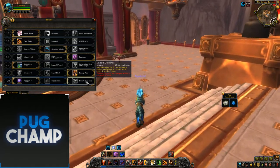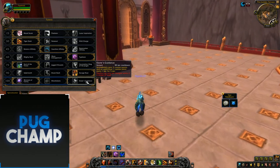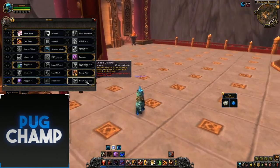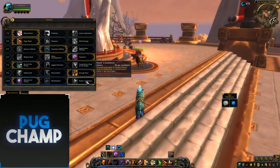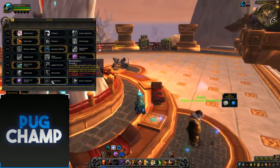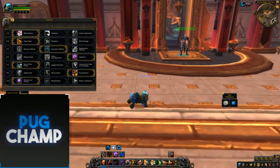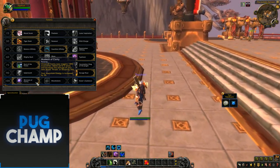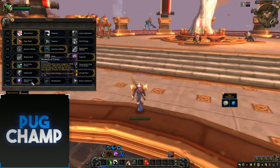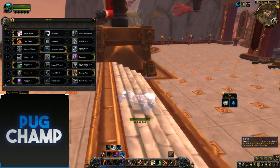Elune's Guidance gives you 5 combo points and an additional 1 combo point every 1 second for 5 seconds. That's just really bad because you're not going to use combo points that quickly and you'll just overlap your combo points, which is never good. Blood Talons is not that good because you'd have to get out of Cat form to cast Regrowth to make full potential. So I just take Moment of Clarity because your maximum energy is increased by 30 and it increases the damage of your Shred, which is really good for single target.